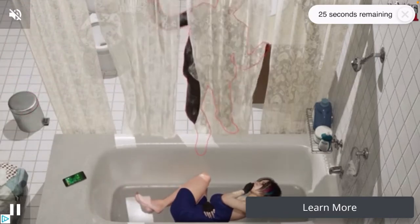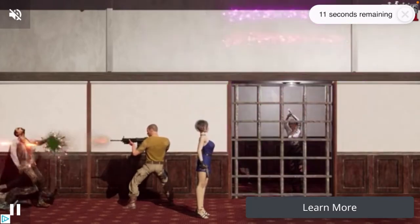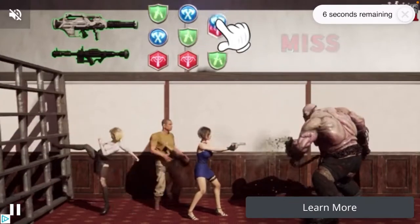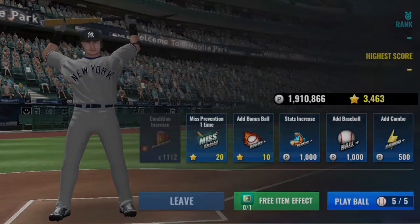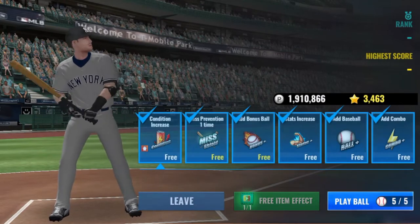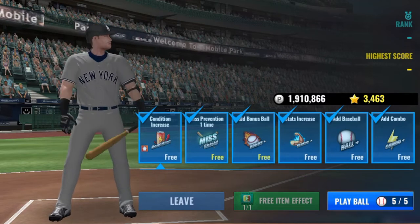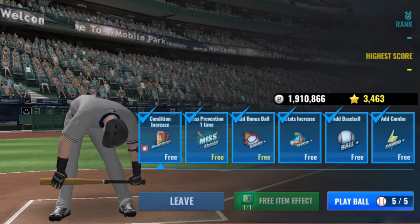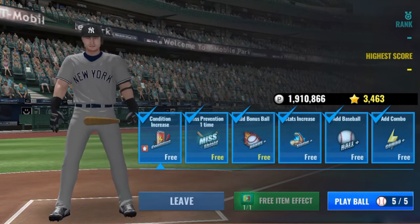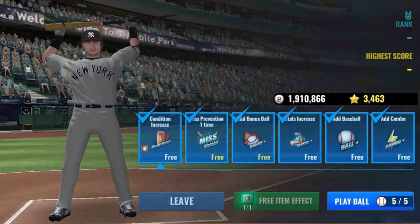What I do is click the free item effect, which gives you all those free items — extra bonuses. If you don't want to watch a video you can just click on them, and if you have any in your inventory you're able to use them. So the rewards granted include: condition increase, which gives you max stats; miss prevention so you don't lose points if you miss a pitch; bonus ball, which gives you three extra pitches after your round; stats increase; an extra baseball; and a combo. You can do this about five times before it resets.